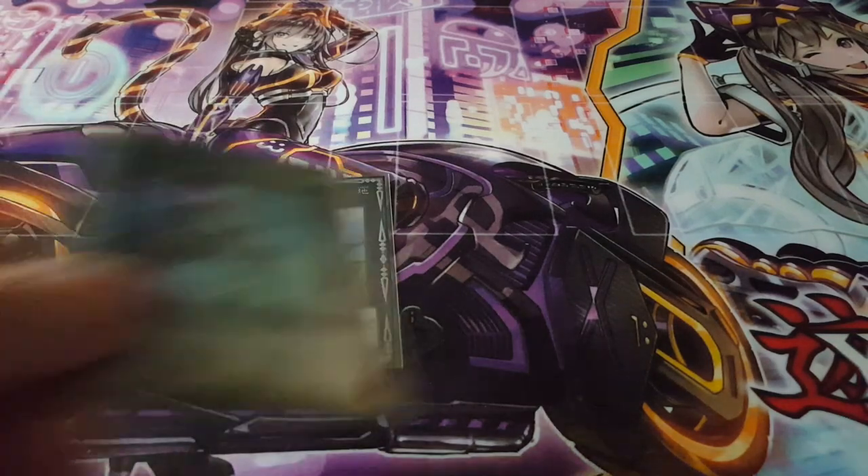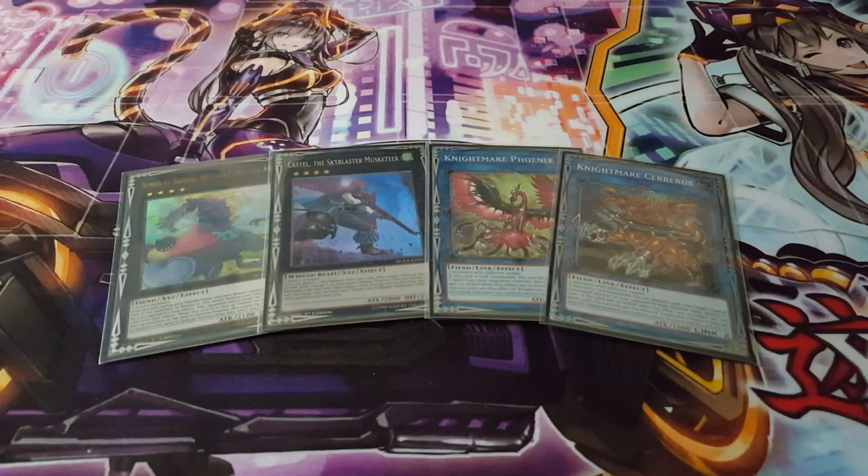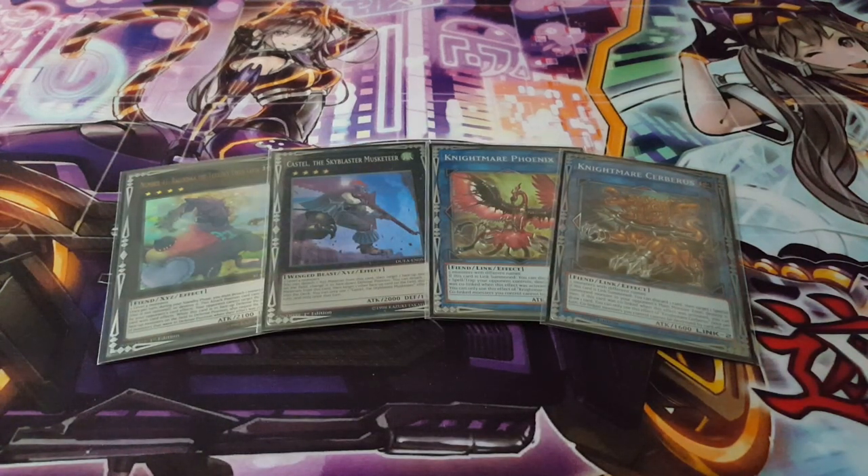I'm also playing a few toolbox cards — Castel and Number 41 Baguska are really nice. As long as you have level fours, you can easily go into these. I'm also playing two Nightmares — Cerberus and Phoenix — which really help out for this deck. As for Unicorn, it's not really worth it here because it requires three monsters as opposed to just two. It consumes too many resources, and in this build it's quite difficult to put out monsters onto the board already. By that point you should easily be going into your Synchros, which is more ideal.